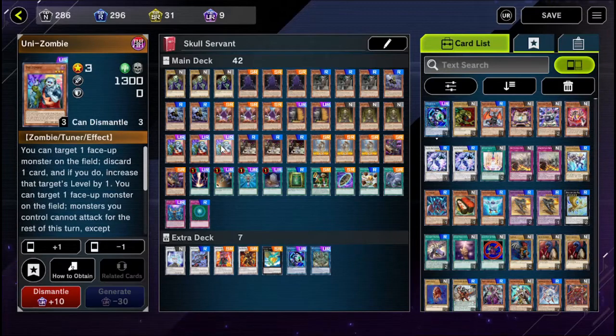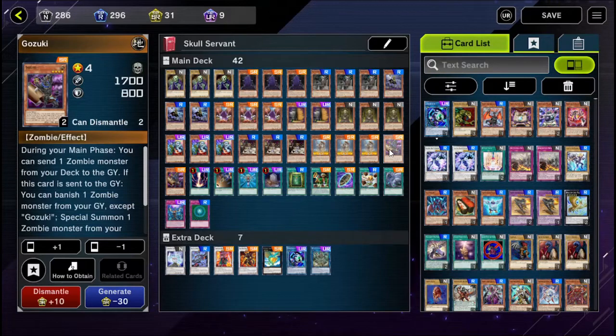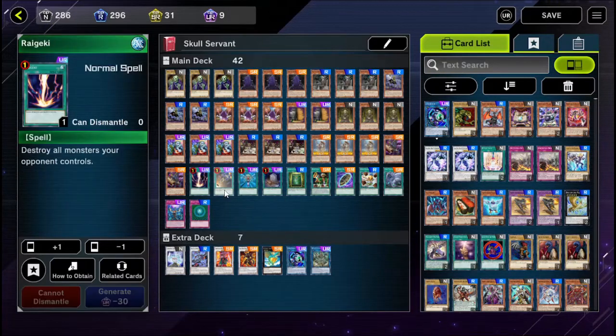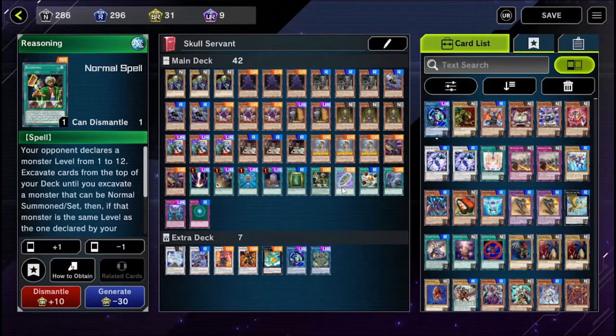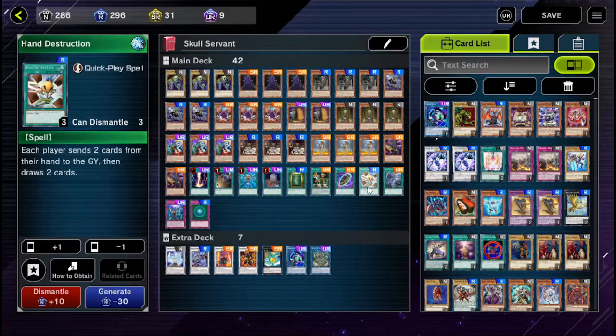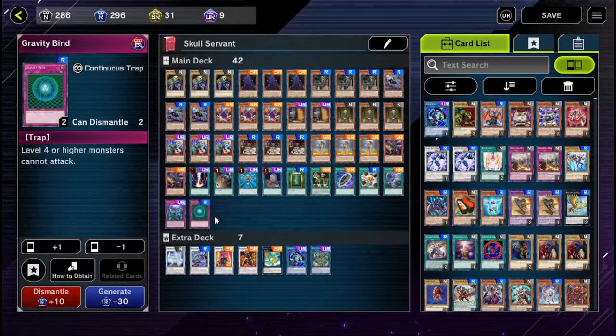Three copies of Lady in White, three copies of Unizombie, three White Princesses, three Shirani Solitaires, two copies of Gozuki. I've got a Raigeki, a Card Destruction, Monster Reborn, Foolish Burial, Book of Life, Reasoning, Burial from a Different Dimension, Hand Destruction, Twin Twisters, Infinite Impermanence, and Gravity Bind.